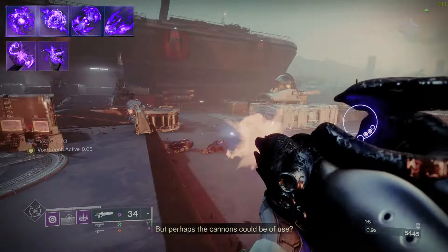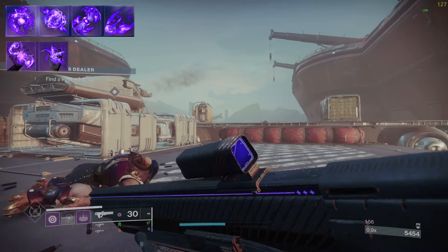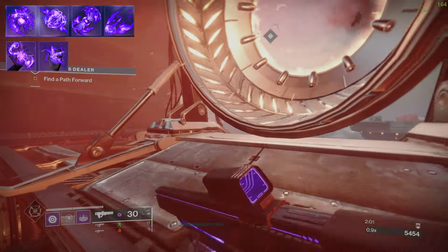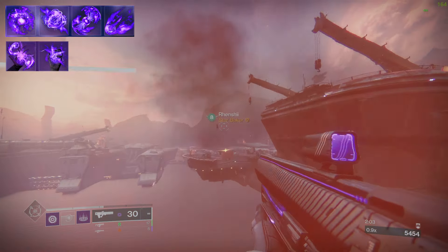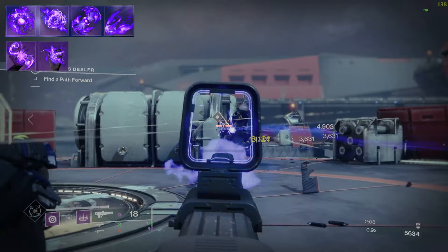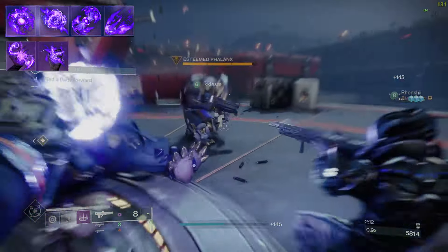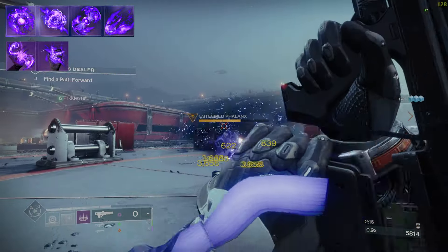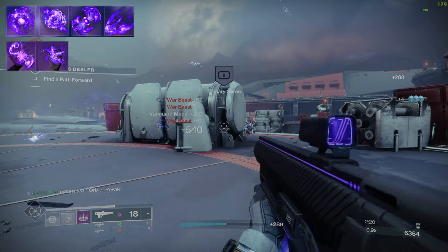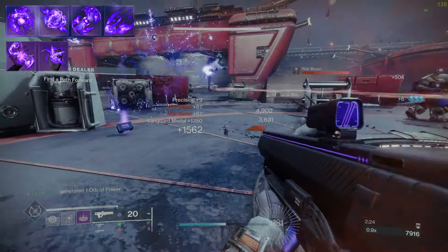With Chaos Accelerant and Contraversial Hold, they do some serious work on enemies. You can theoretically do a lot of damage to higher-tier enemies in any aspect of the game and do absolutely fine with it. The setup is fairly easy and not complex, and overall this build is really fun and enjoyable.